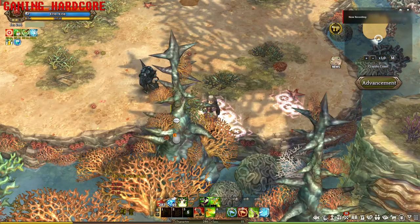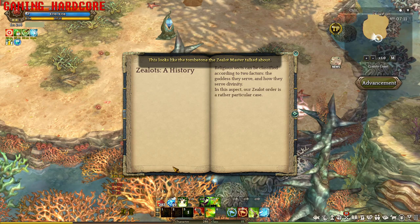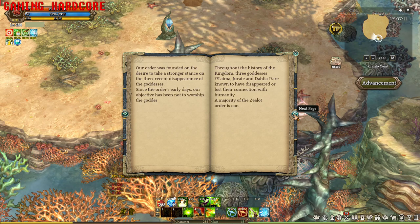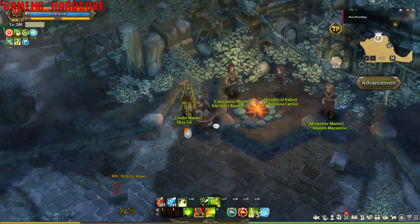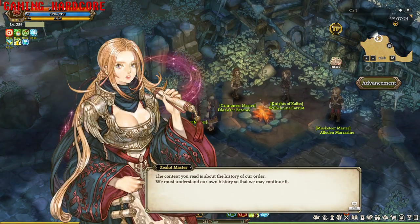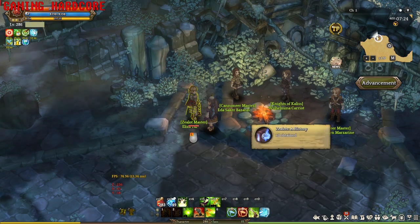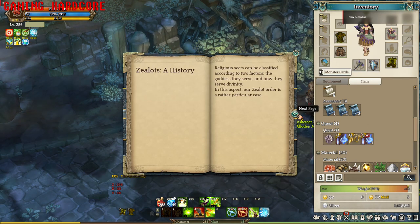If you interact with the right stone slab, this is the message you're gonna get — it's basically like the book. After interacting with the right stone slab, go to the Sealot Master and she will give you another book. Make sure you read the book so you don't get the wrong answer, because if you get it wrong you'll have to wait again.